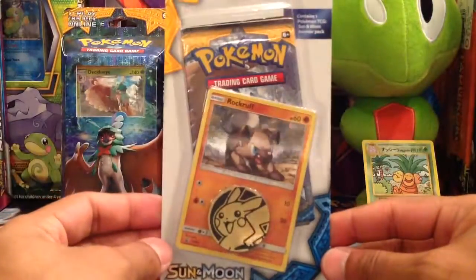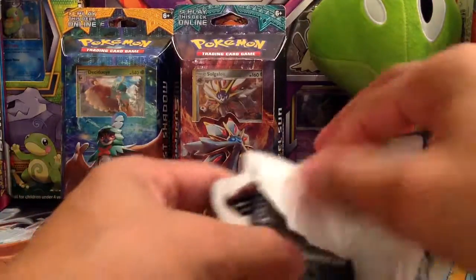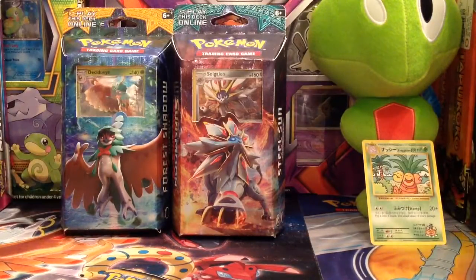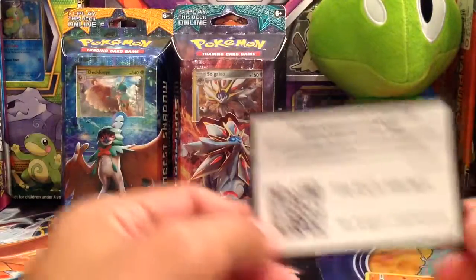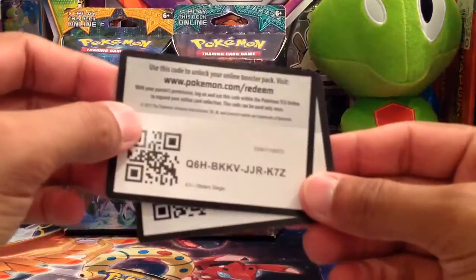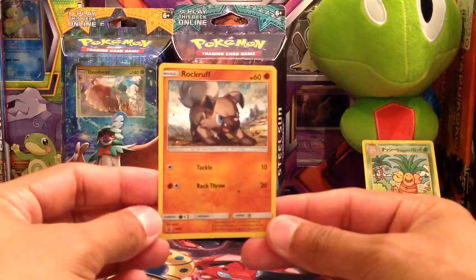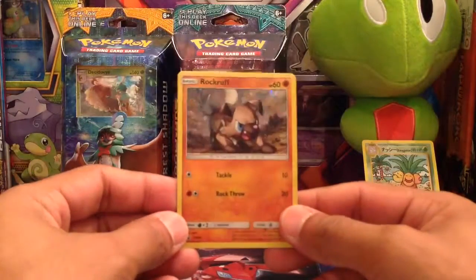The last pack we're going to open is the Rock Ruff pack. I really wanted this Rock Ruff because I wanted to put it in a Lycanroc deck, and this Rock Ruff looks really cool. We get the Pikachu coin again. There's the Rock Ruff holo — it does Tackle for one colorless and Rock Ruff Throw for 20 for a Fighting and a colorless.